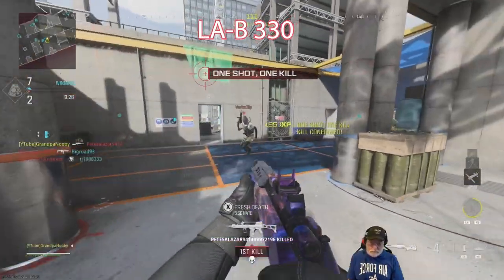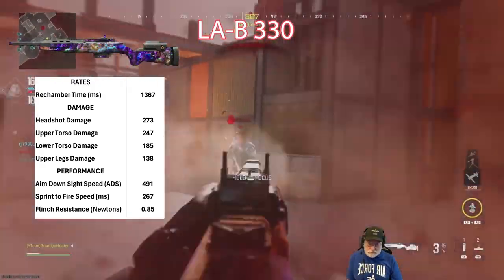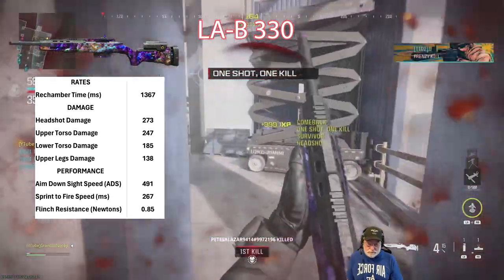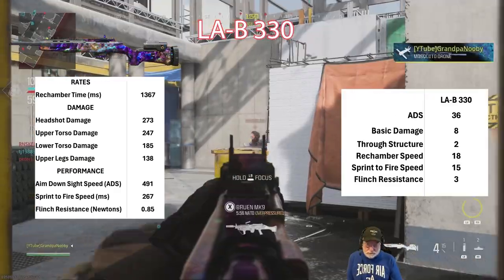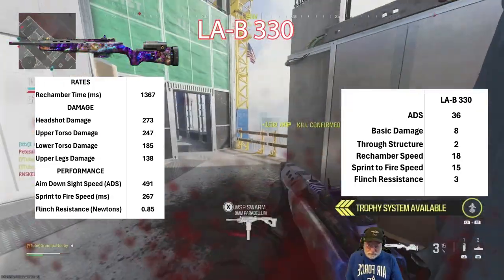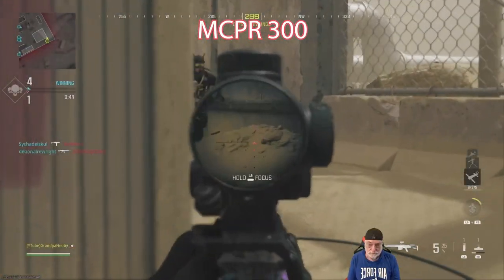The LAB 330 is the second contestant. Screenshot that if you want the configuration I used. Its rechamber time is a bit faster, kind of average. Damage is kind of average. The aim down sight is a bit slow with the LAB, as is sprint to fire speed. Flinch resistance is a very average 0.85 Newtons.